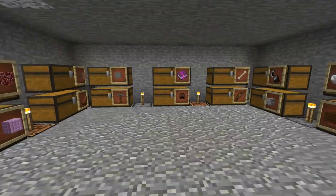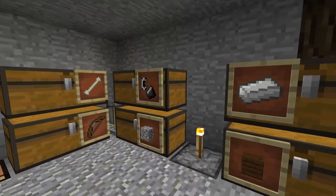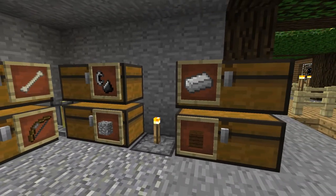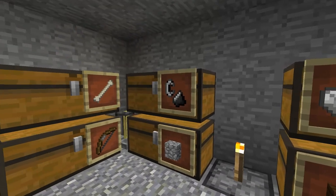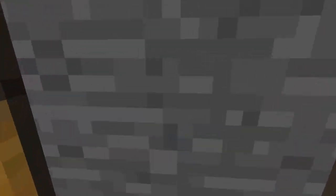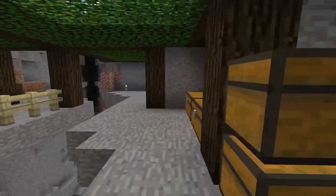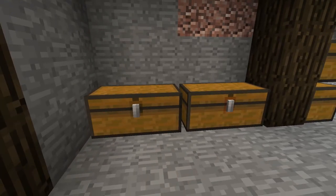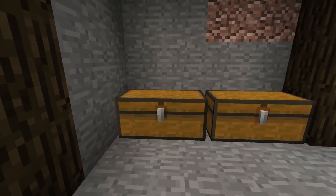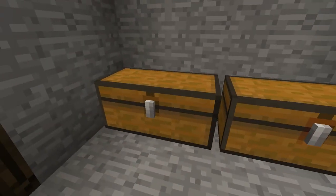The next thing on this list has to do with chests and more storage. As you can see, I have chests here and you obviously cannot place them side by side to each other because Minecraft doesn't allow that — you can't place double chests beside each other. So you have to leave a space or it could look kind of weird. But as you can see right here, two chests beside each other — and you might be able to notice the difference.